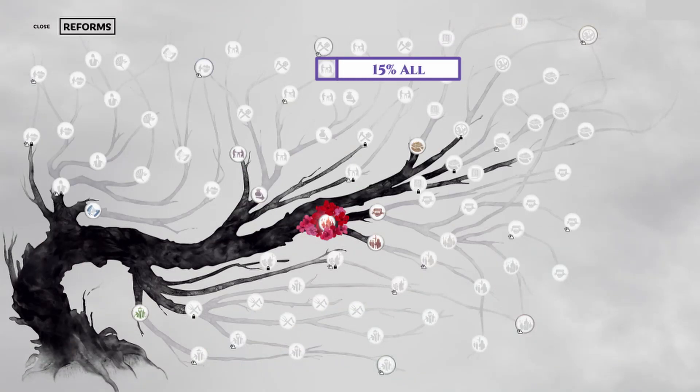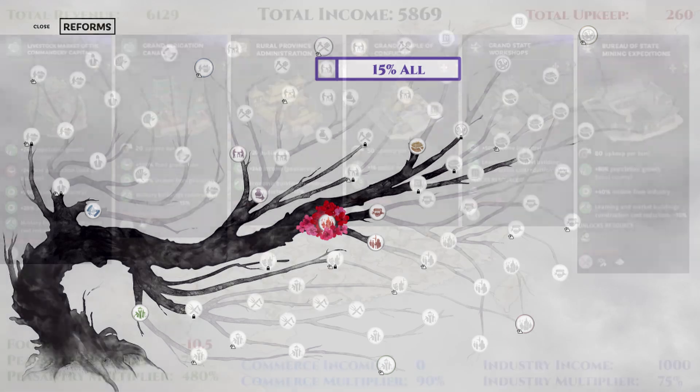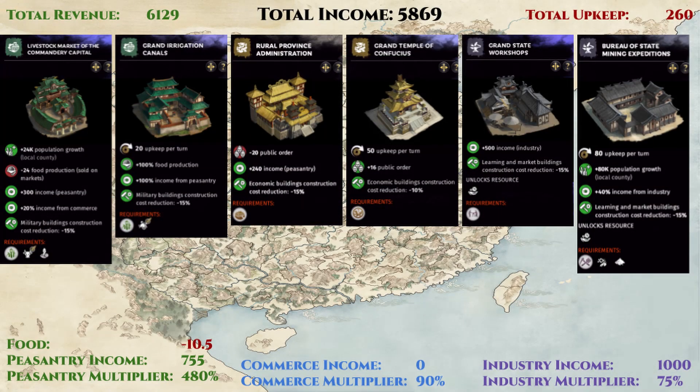For these two new buildings, all we need in terms of reform is just one additional reform shown here, which also gives a 15% income multiplier to all sources. This will further help the income of this build, which ends up being 5,869 gold per turn.